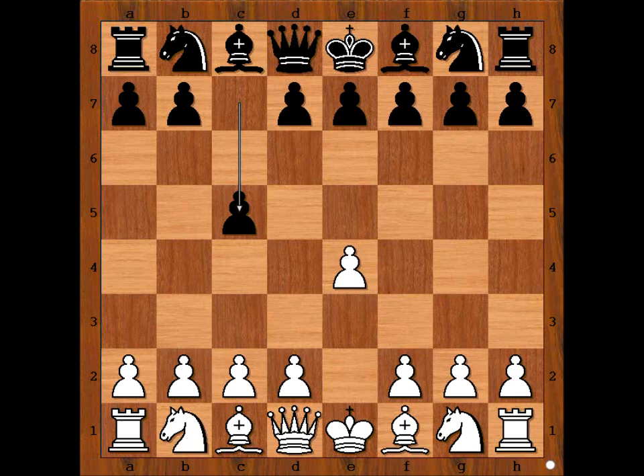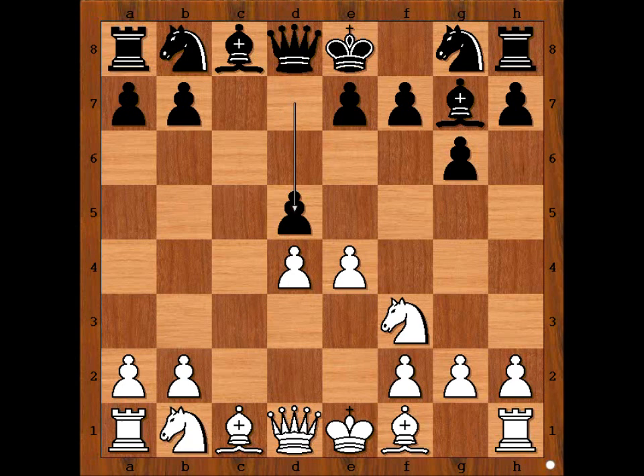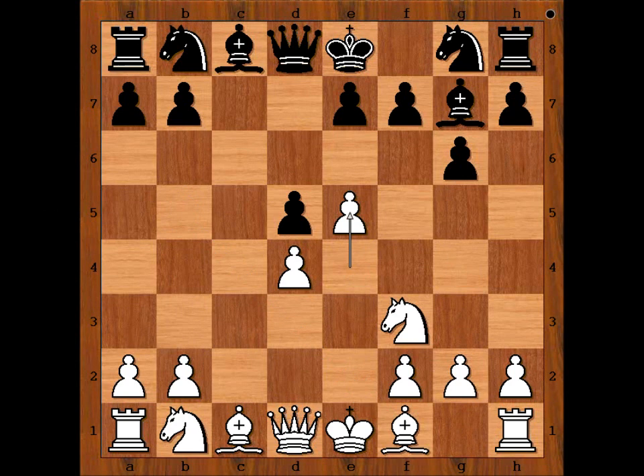Everybody knows that, but I am just warming up my voice. Nf3, g6, c3 preparing d4, Bg7, d4, cxd4, cxd4, d5 and Fresinet played e5. Popular alternative moves are pawn takes pawn and bishop to b5. Kramnik, Shirov and Adams like to play e5.